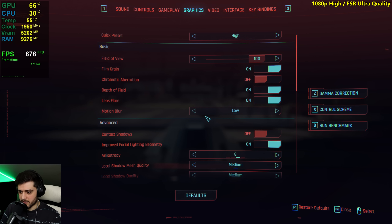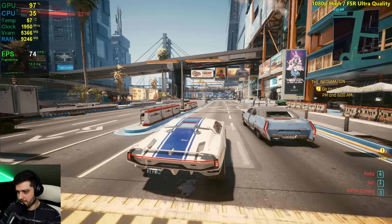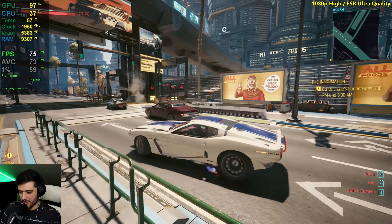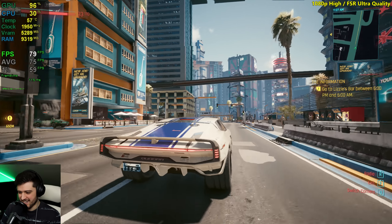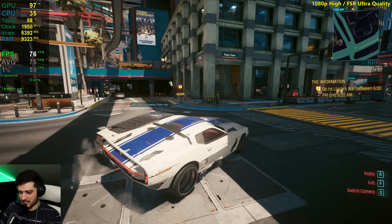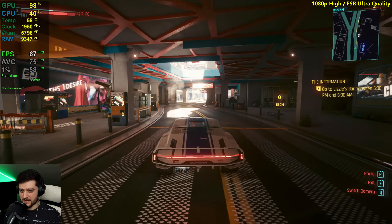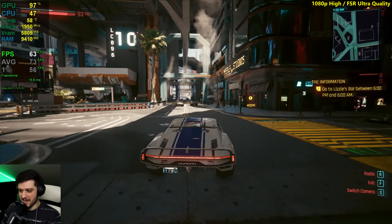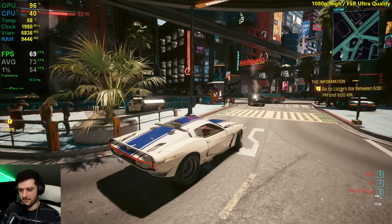Still set to ultra quality FSR, I'm going to disable motion blur here. So this is high settings at ultra quality FSR. Let's just drive around. This is not Red Dead Redemption 2 — this is not Roach, unfortunately. Or maybe it is a futuristic Roach. Look at this — it's looking gorgeous, guys. This game is really fantastic when it comes to the looks. Also, you don't need to restart the game to fully apply the settings, which is very nice for us benchmarkers. And look at this — it is still really good on high settings.